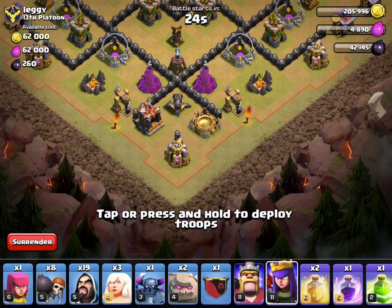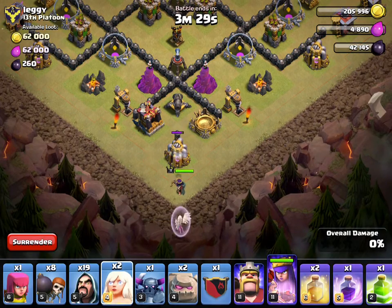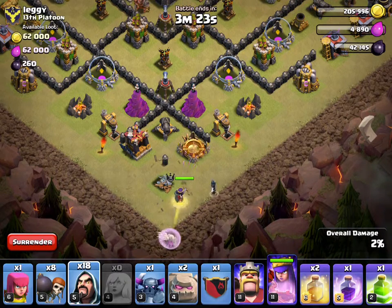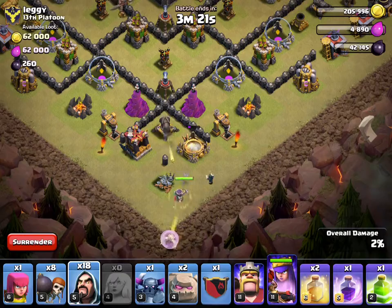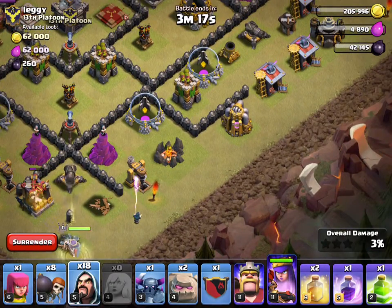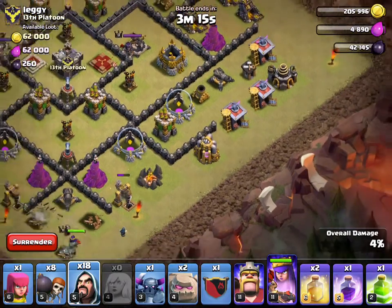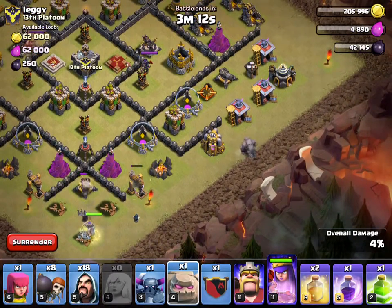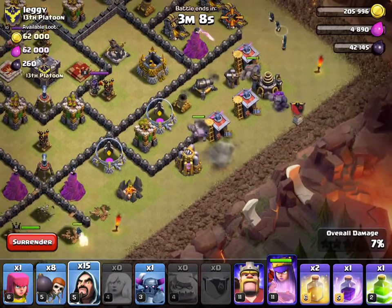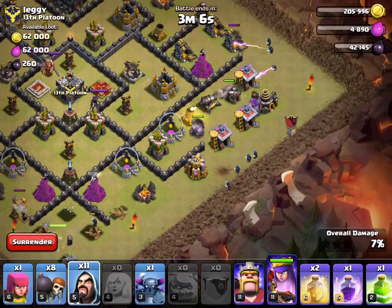I'm starting my Queen here with three Healers. I'll get one Wizard ready to steer her. She should be able to take out this cannon without a problem and hopefully steer around. Now I'm starting the next phase of the attack — deploying Golems one, two, and three — and bringing in a couple Wizards to start steering, plus a couple Wall Breakers.